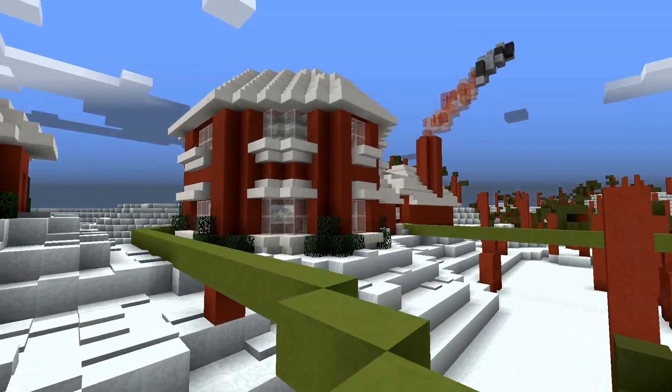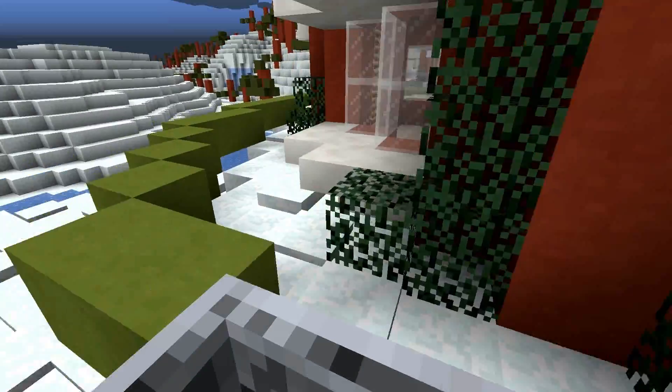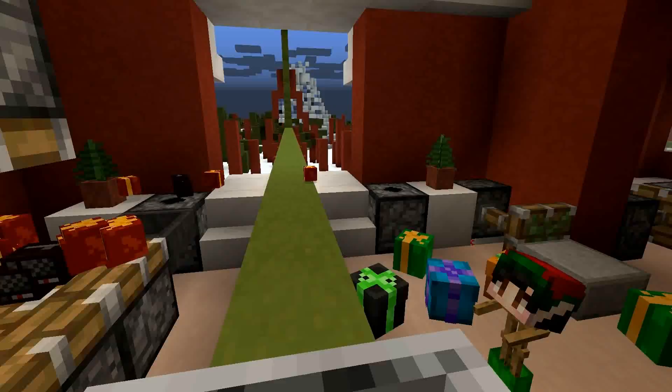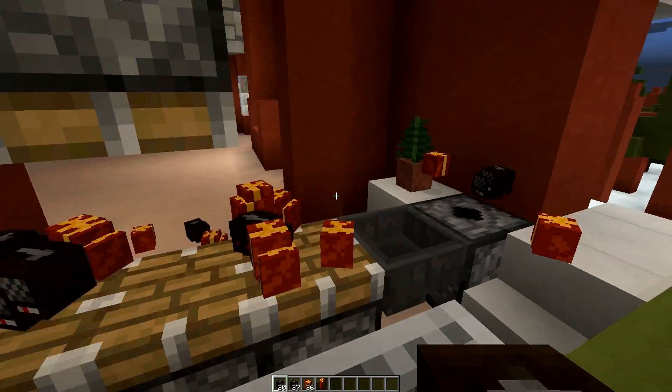Look at this - there's no track or anything. I mean, it doesn't make any sound, so I'm assuming there's no invisible rail. I don't think there's a texture pack on. How? This is just awesome. Whoa. It's like a little present room. Wait, am I getting presents? Oh my gosh. I have so many presents.